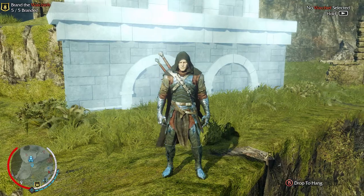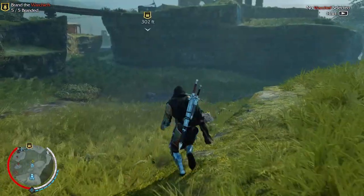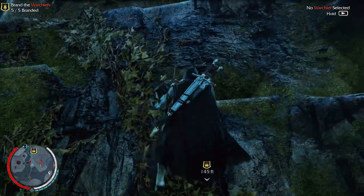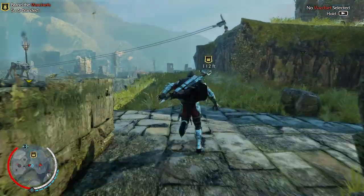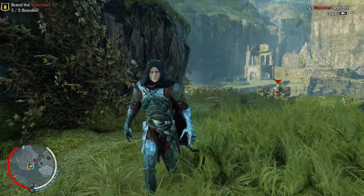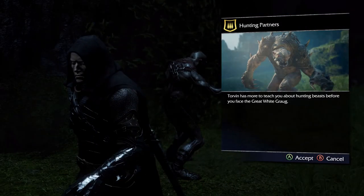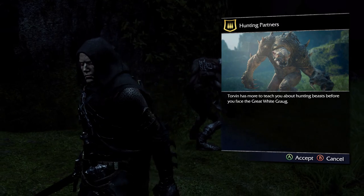Welcome to some Shadow of Mordor gameplay! We're going to forget about those voices for now and run off to a new mission. Hopefully you can climb this huge massive rock with vines — I changed the skin to Black Hand; can't go wrong with that. Pretty epic skin. I particularly love the awesome gauntlets. Okay, so Torvin's going to teach me more about hunting today. The Great White Grog — let's take a look!